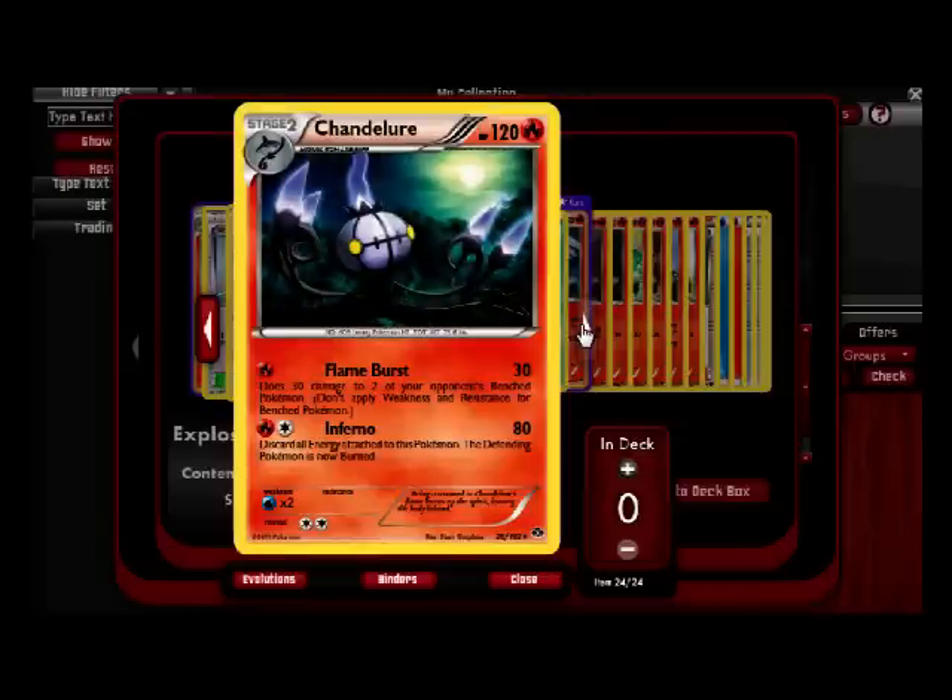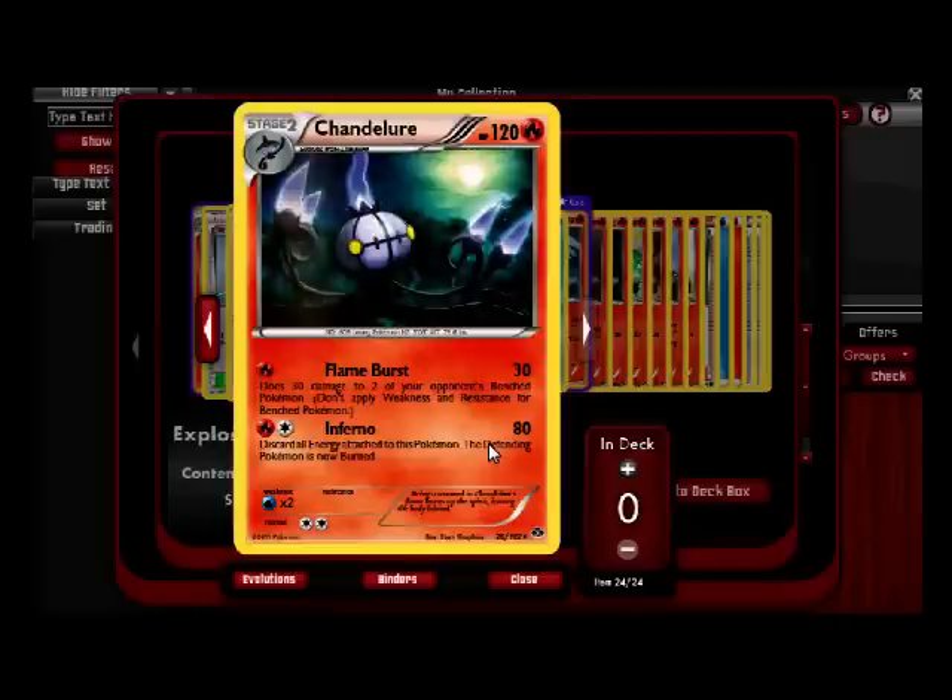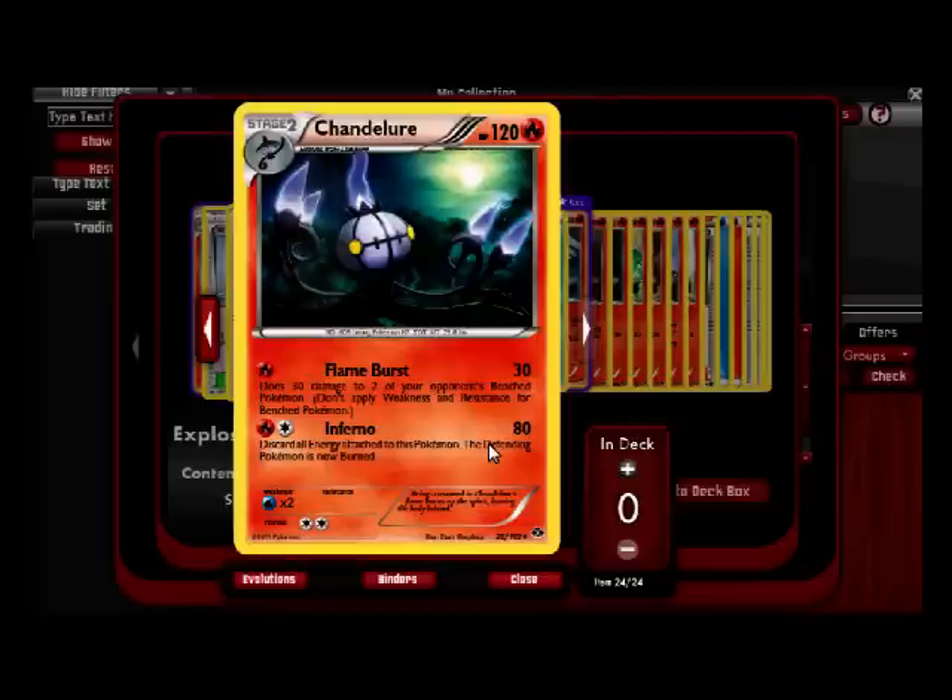Chandelure — I was talking about Lampent, and then he evolves into this guy who looks remotely like a pumpkin. He's a purple Pokemon. Flame Burst for one mana does 30 damage to two of your opponent's benched Pokemon and 30 to the one in play — that's a hell of a lot of damage. Inferno for two deals 80, you discard all energy attached to this Pokemon, and it burns the defending Pokemon. There's a good chance you could just bring this guy in and start to dominate. If you had a Typhlosion Prime in there you could start popping Infernos every turn.